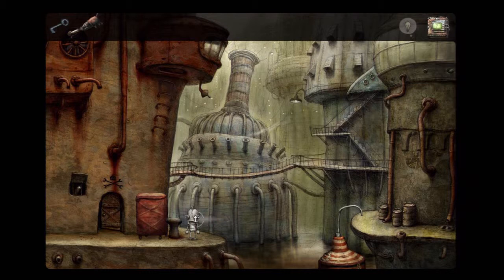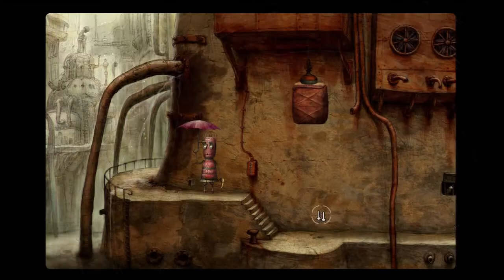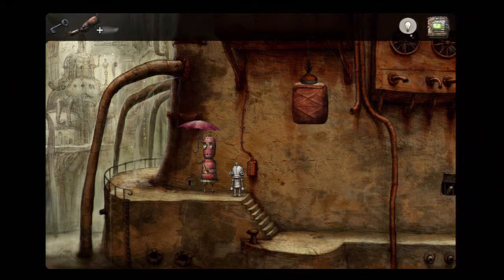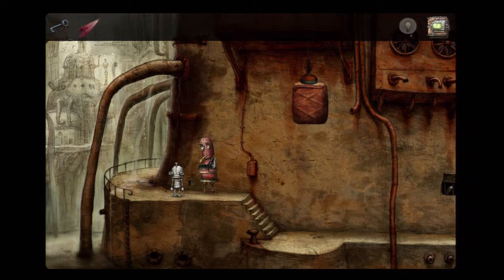Oh good — it took one try, great! So the little pop gun that you made in the prison is going to be used here to capture the dog and bring him back to his owner, so that we can take her umbrella. She will take our pop gun and we will no longer need it, so it's okay.